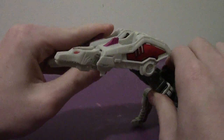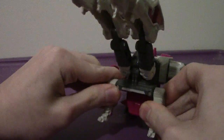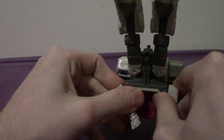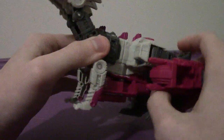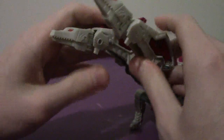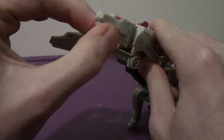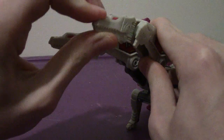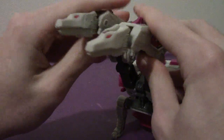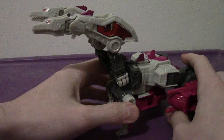Hun-Gurrr looks pretty good in beast mode. For articulation: the front legs go forward, back, and in and out. The back legs can go forward, back, out to the side, and bend up and down. The heads can go up and down, turn side to side, and the mouths open and close — lots of emotive parts.